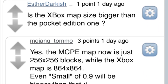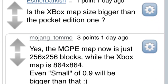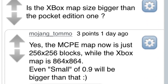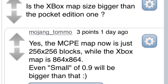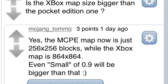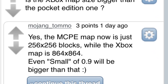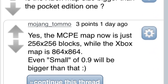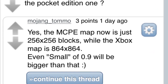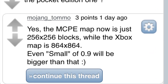Someone then questioned about Xbox map size and how it compares to Pocket Edition. Tommaso says there will be different world size selections — small, medium, large — and then the option to make it infinite. He says even the small one will be bigger than the Xbox map, which is 864 blocks by 864 blocks. So the maps are going to be a lot bigger than Xbox, and we'll have a lot of area to explore.